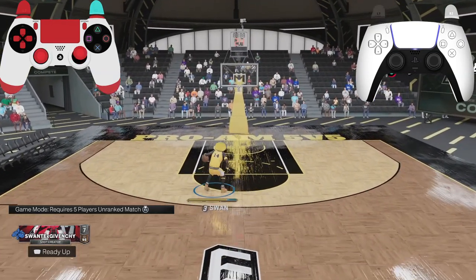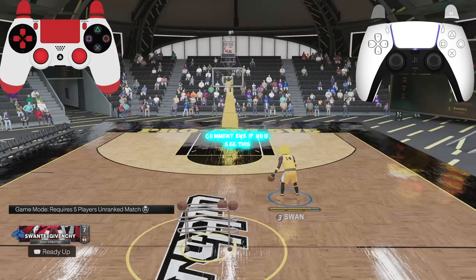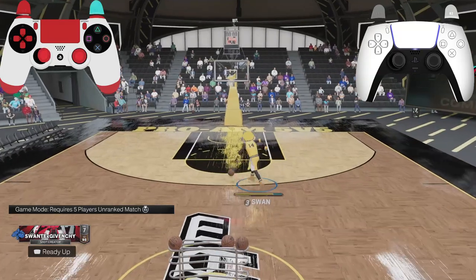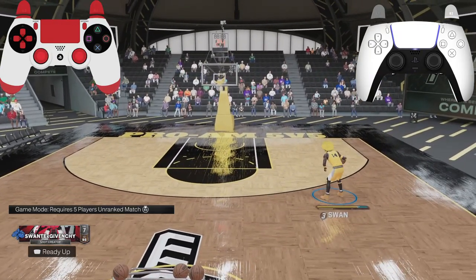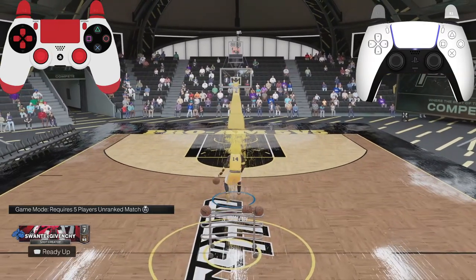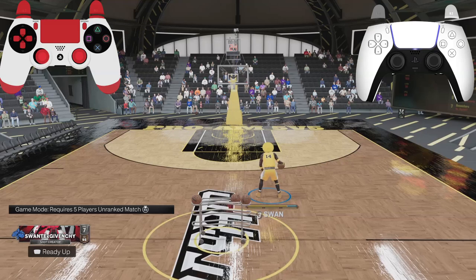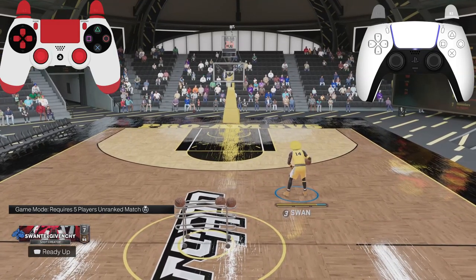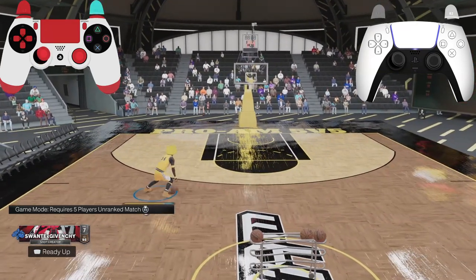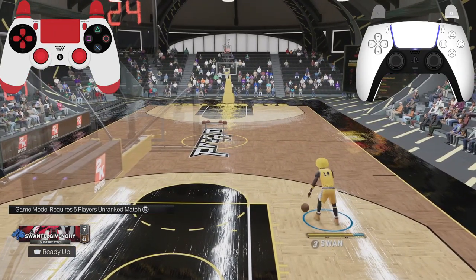If you want the best sigs, go check out my last video for any build. This is for small builds and bigger builds because the dribble moves all work the same — I'm showing you how to do it on every build. A lot of people don't want this information out there; they want to keep beating up on you because they don't have skill. That's why I started putting the whole community on with these tutorials in 2K15. Knowledge is power.